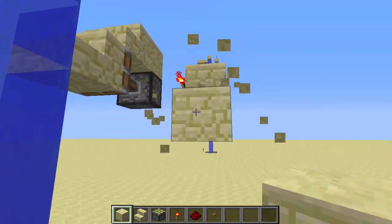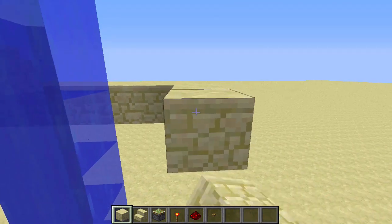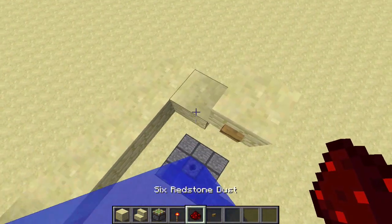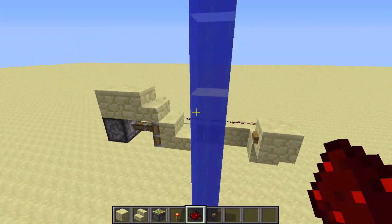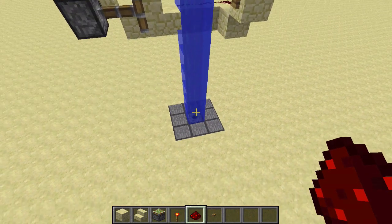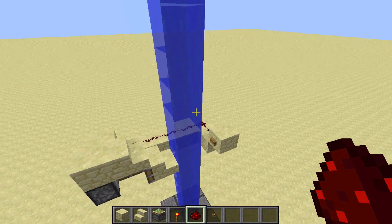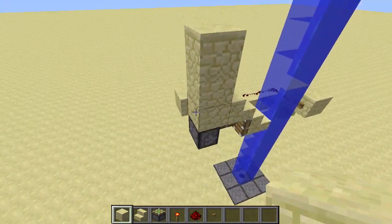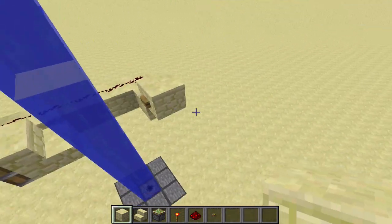Next, go down like this and extend this platform out over here. Place a block up here with a wooden button on top, and redstone dust along this line. And you've successfully completed one level of the elevator — so if you only want this to go to two destinations, this level and the top, you are done. However, if you want to add more levels, simply make sure you have a gap of two blocks before your next sticky piston, and you just repeat this process and build this layer again.